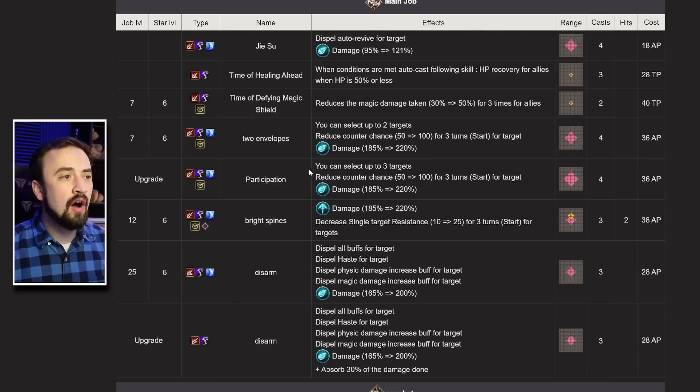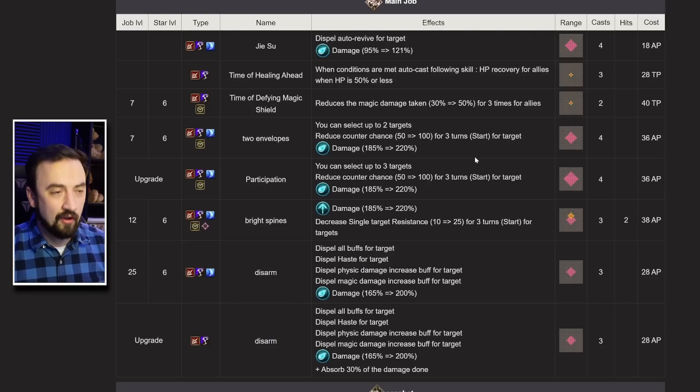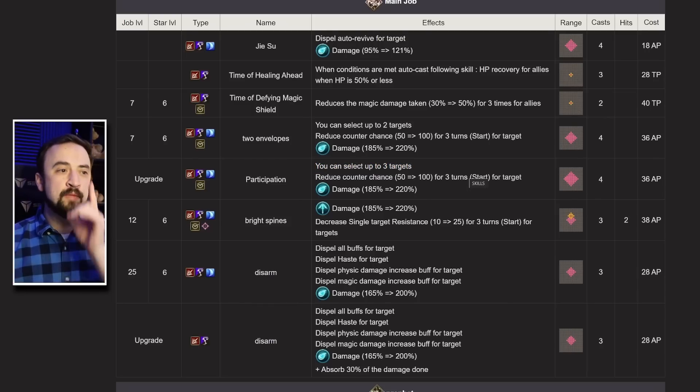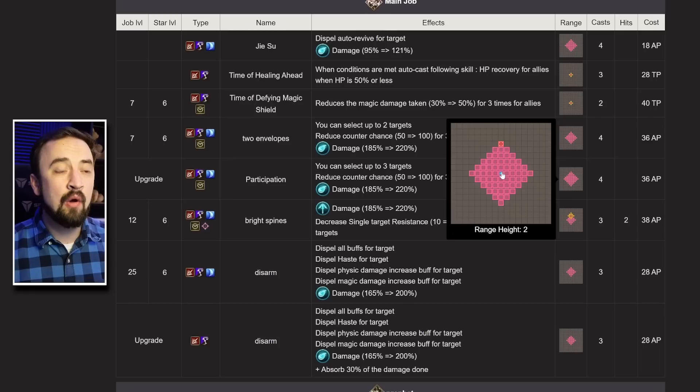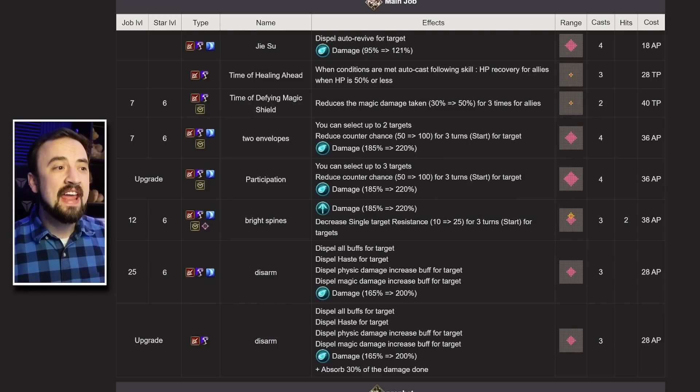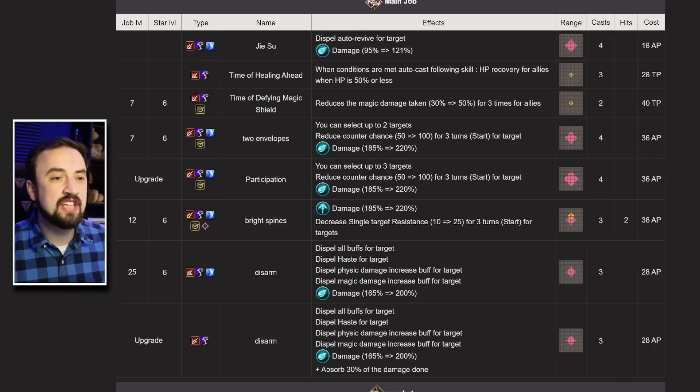Her damage moves: Two Envelopes gets upgraded to Participation. With the EX upgrade, you can select up to three targets — it's a single target damage move you shoot three times at different targets. With EX upgrade the range becomes long range at five tiles, counter attacks are turned off — eat that, preemptive counter attackers — and it deals 220% damage. It's a super hard-hitting move that turns counter attacks off and can hit multiple targets without being checked by AoE resistance. This move feels super powerful.